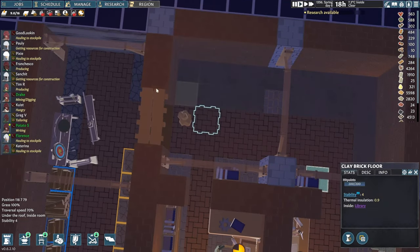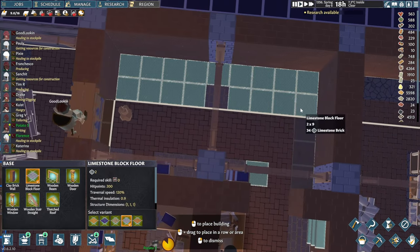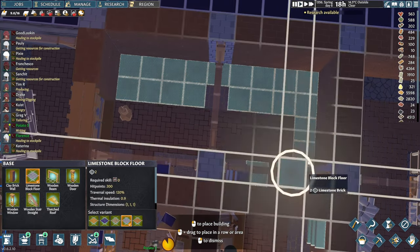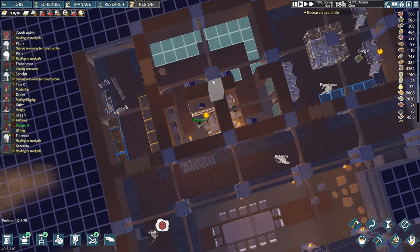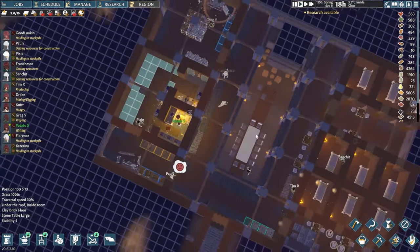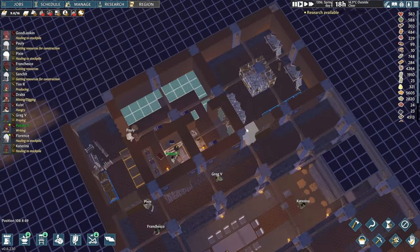When it comes to the flooring, let's place that down for the time being, and once we get those tables we'll see how we need to change this. That's going to be a bit of an upgrade to the library section here.